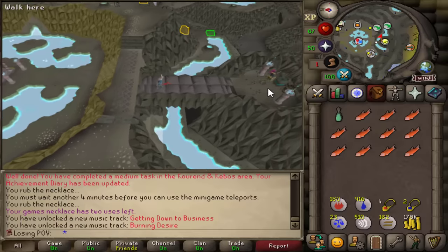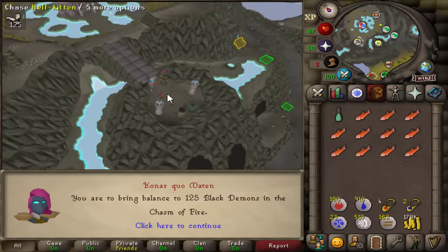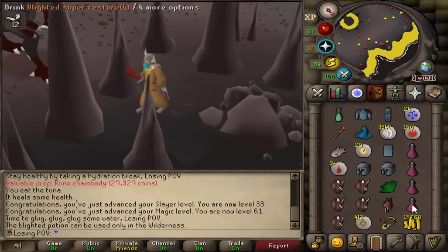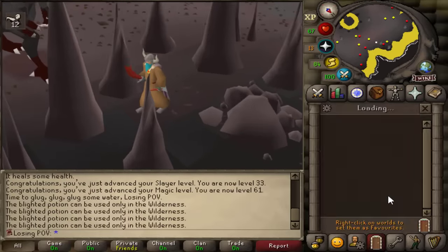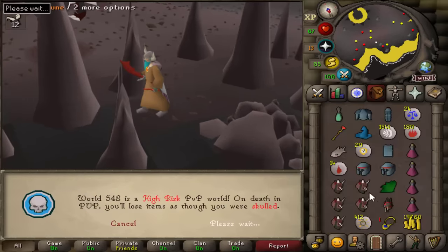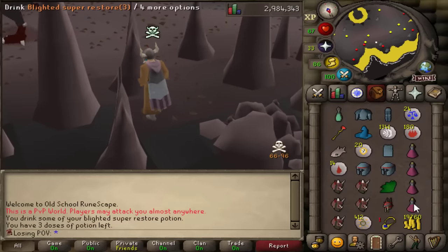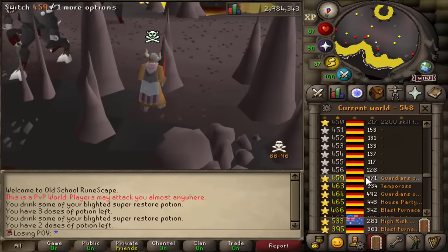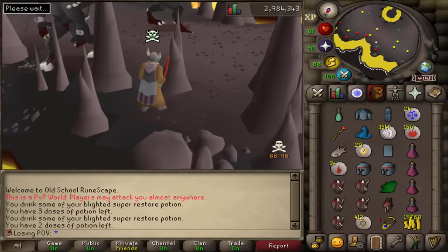Black Demons in the Chasm of Fire. I don't advise anyone to do this on their accounts, but you can use Blighted Super Restores in normal worlds if you hop to a PvP world. Taking a tiny bit of risk here — okay, no one's here. We can sip the Blighted Super Restores and then jump back to normal worlds and continue training with Blighted Restores.